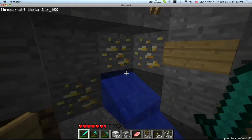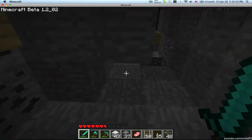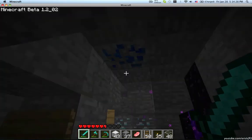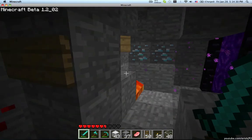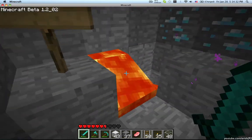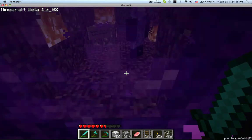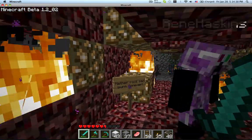First walking in here you'll see the cave system. This has all the different ores that are currently in the game along with dirt and gravel. You have lapis lazuli on the ceiling, diamond here, some lava, and then going through this obsidian portal here you come into the hell room.